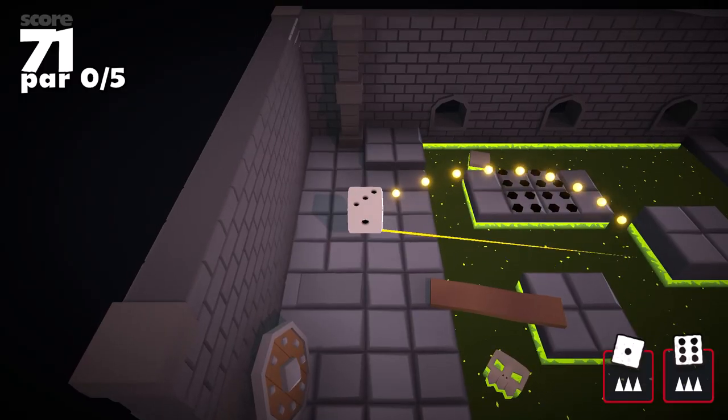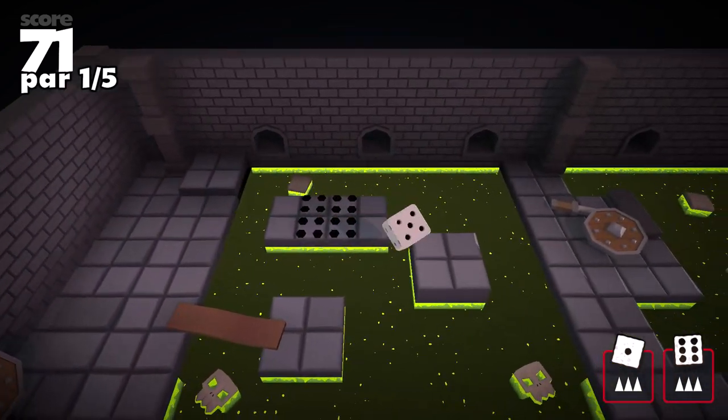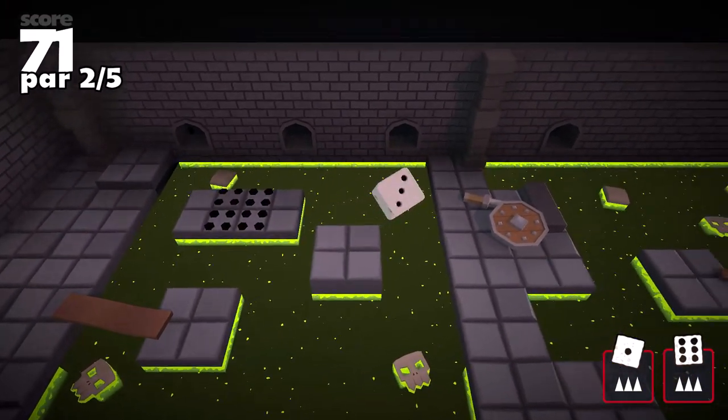If you have to start somewhere, always start a jam by making your main mechanic first and build everything around that. For our game, that was making a physics-based dice which you could throw around a room. Roy offered himself up to start working on the main mechanic. And since I've also been learning how to program, I started on what I believe is the second most important thing: the main game loop — the thing the player will be doing most to progress through the game. In our case, throwing the dice into the exit and progressing to the next level. That's exactly what a super minimal version of our game would be: you start a level, throw a dice in the exit, and progress to the next level.